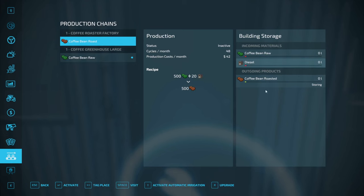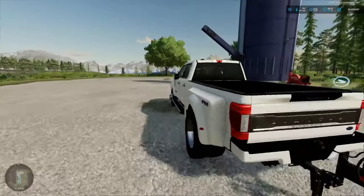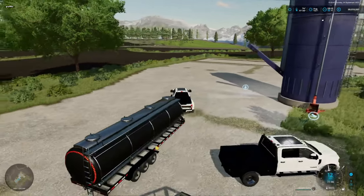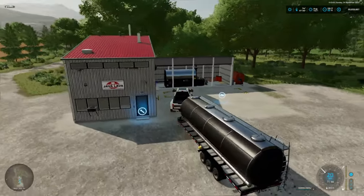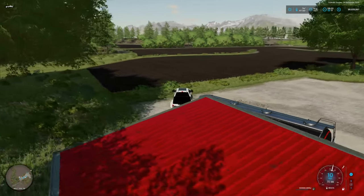Once we get a pallet we'll move it over to the roaster and see what we need in there. The roaster needs diesel — let's go grab the tanker and take care of that right now. Let's put in some diesel. Of course you'd normally have to buy all this, so there is a cost. Let's fill this up with diesel so we're ready to go — that took a good amount of diesel.